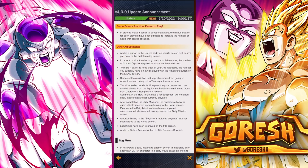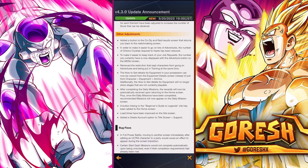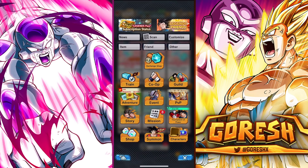Some events are now easier to play. The bonus battles for each element have been adjusted to increase the number of souls that can be obtained, which is very good since I do those pretty frequently on weekends for Legends Weekend. They also added a button to the co-op and raid results screen that returns you to the matchmaking screen, so if you're doing daily co-op runs you don't have to go through three different menus — just click go back and quickly queue again. The number of Chrono Crystals required to haste in Adventure has been reduced, and your current job requests count is now displayed on the Adventure button on the menu screen — I currently have 36 out of 100 job requests.